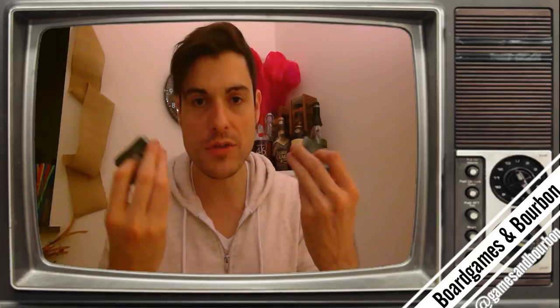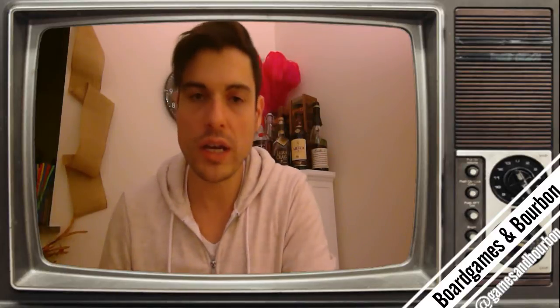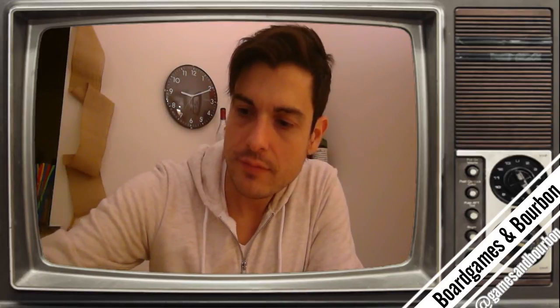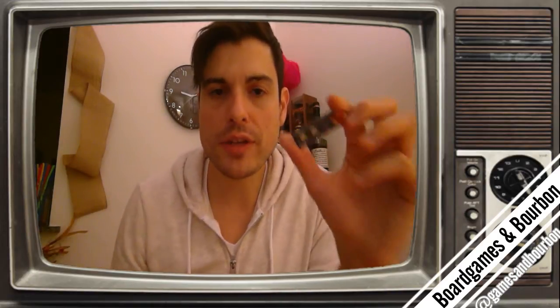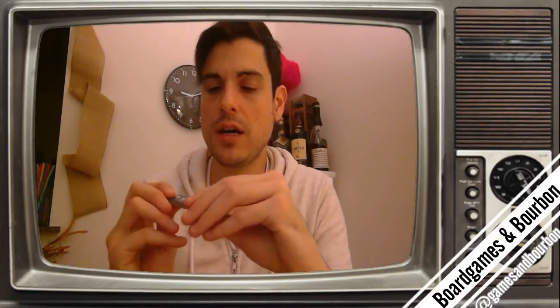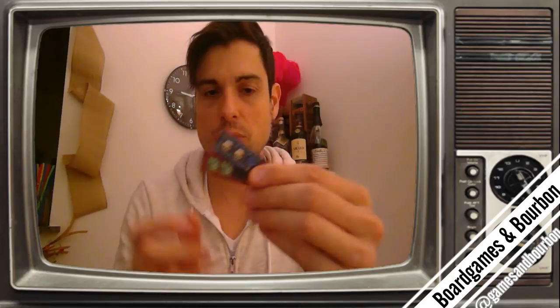So we have phase one, phase two. We have mythos cards, phase one and phase two. We have our base cards that flip upside down. What else is there? It's the big old baddies. So what's different about the big old baddies? Well, the thing about them is when they come out, they don't go away. That's a bummer. So what happens? Well, there's going to be blue ones. There's going to be red ones.